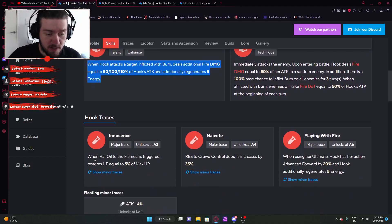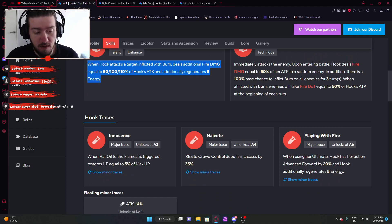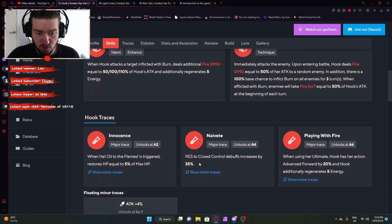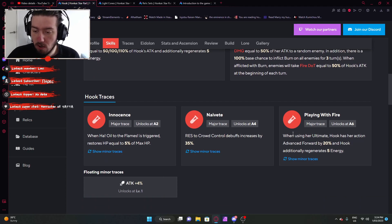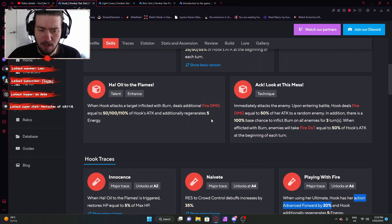So far so good. The first trace — Heart Oil in the Flames, which is her talent — when triggered, restores HP equal to 5% of max HP. So when you hit a burning enemy, you restore 5% max HP, which is quite good for survivability. It's not a lot but it's definitely some. Second trace: resistance to crowd control effects increased by 35%, nothing too crazy. And then the last trace: when using her ultimate, Hook has her action advanced by 20% and additionally regenerates 5 energy. Pretty cool.